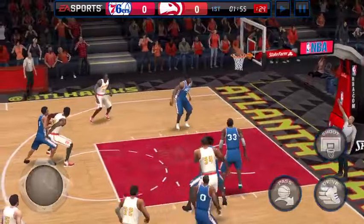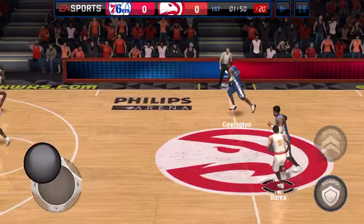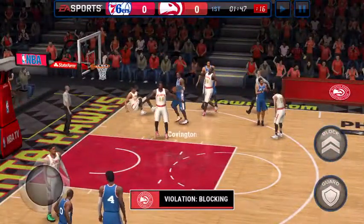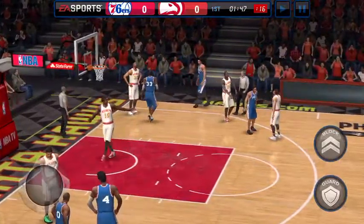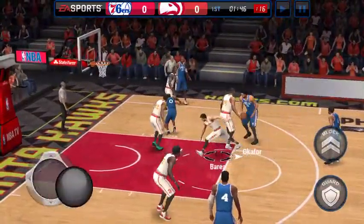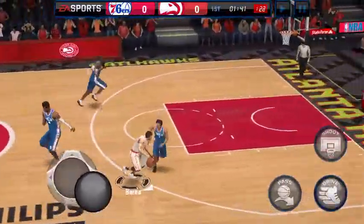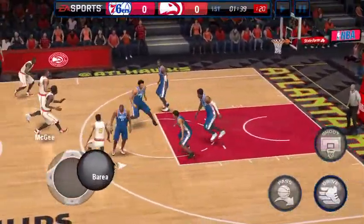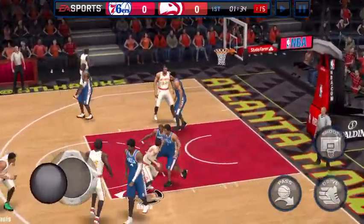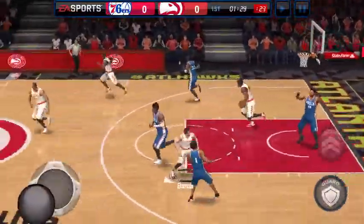The 76ers in real life — yikes. How is that a blocking violation? Also, if you're just getting the game, the guard button is to steal. Pass that to him, slide off his foot, shoot that with him.